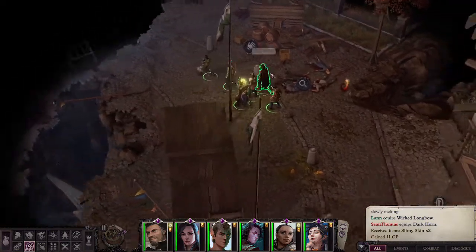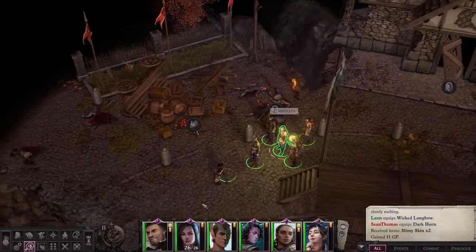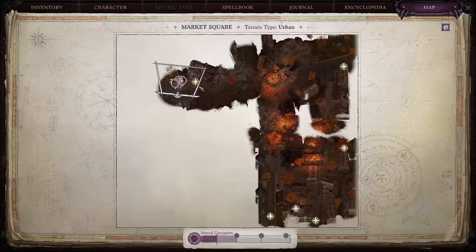This is Papa Sean and we are looking at Pathfinder number 2, Wrath of the Righteous, and I'm going to show you how to adopt a pet. It's really quite easy. First step: find a pet.